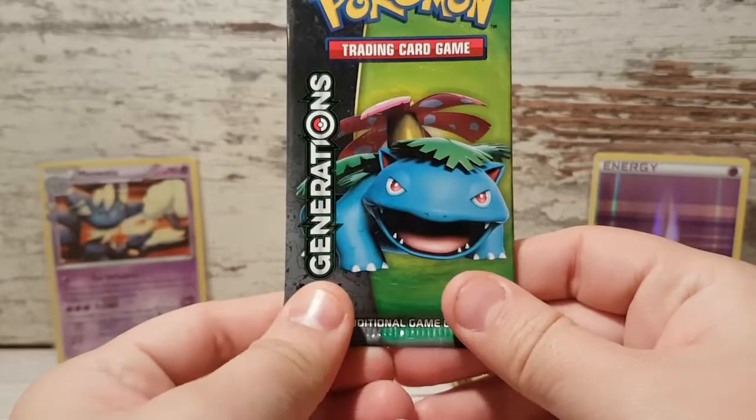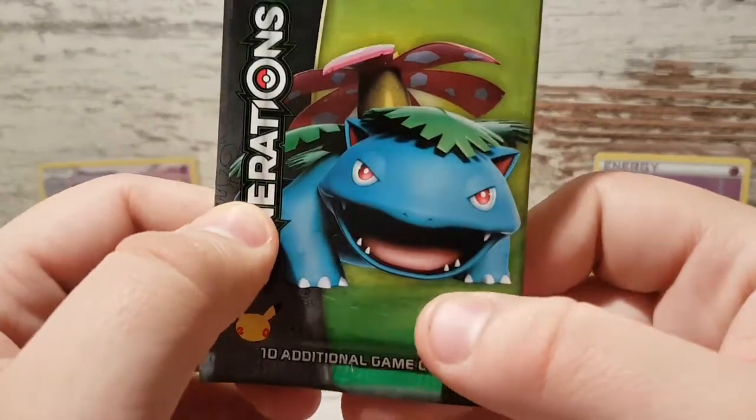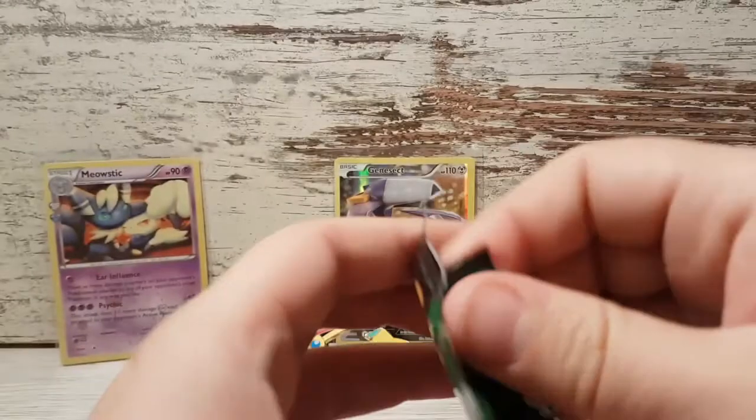Venusaur, don't let us down. Give us something. Look how happy it is — or evil, I'm not sure. With Venusaur I'm never sure, but that could be happy.